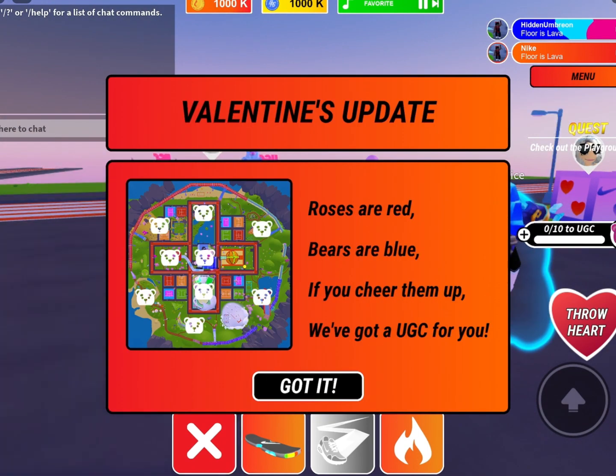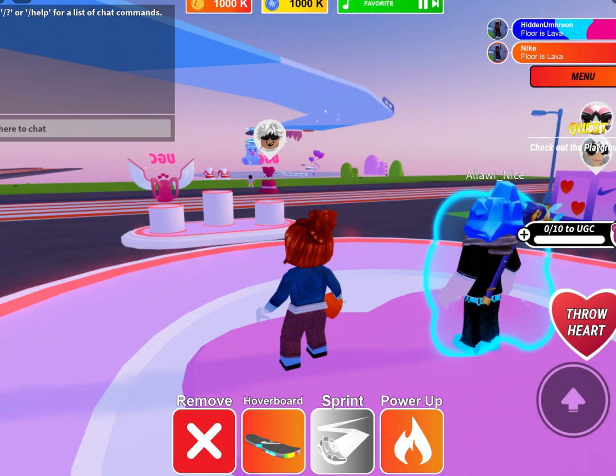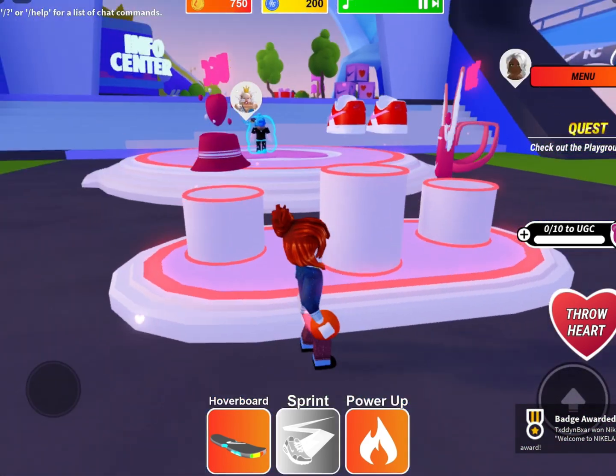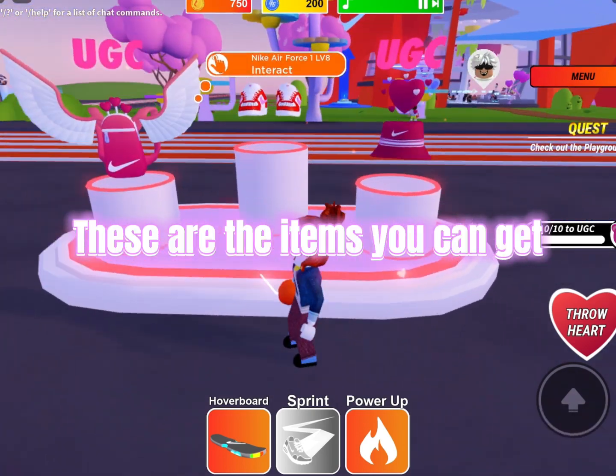After you get in, they will give you a quest to find all of the sad bears. They're blue, and you give them hearts so they turn pink. It shouldn't take long. These are the items you can get.